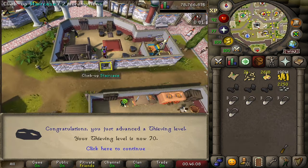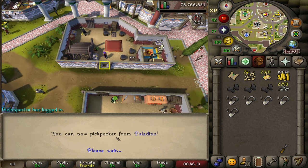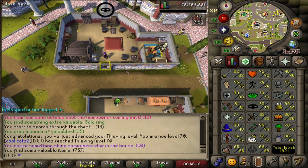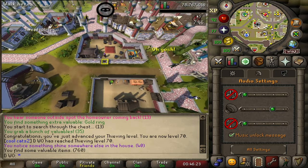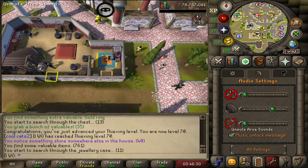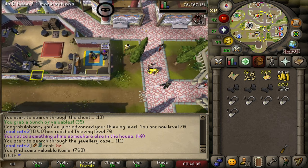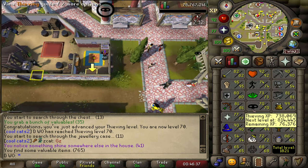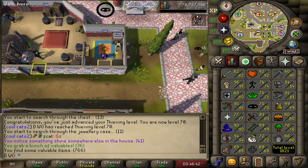Finally got 70 thieving. Still got like 5 levels to go but glad I knocked out a huge chunk. This place is really chill and AFK — just doing the rooms. If you put sound effects on, the game makes a noise when the guard is distracted so you know when to pickpocket safely. You get a sound when the NPC turns up to enter too. Really chill thieving method. I might switch it up and do some pyramid plunder or ardy knights for the last 5 levels.